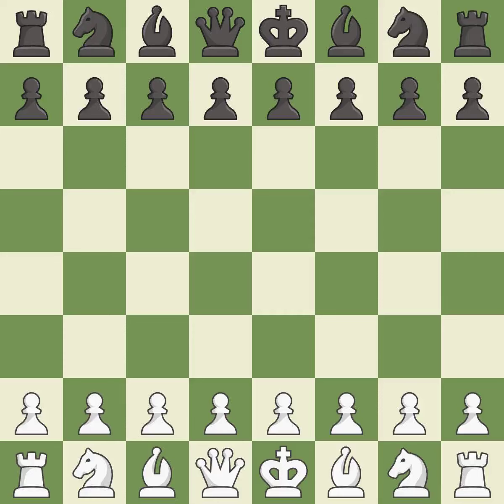Pirc defense, main line, 4.b3. Intense — that was a serious game. White really outplayed black in that one. White played a bit better than black in the opening, and white was a cut above black in the middle game.